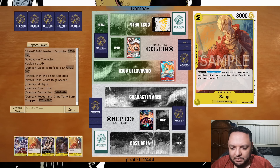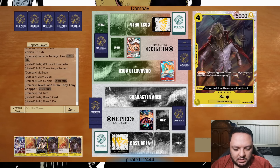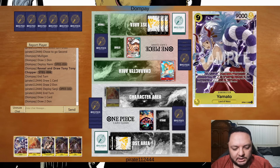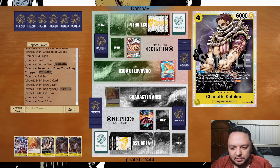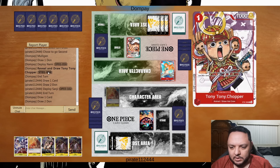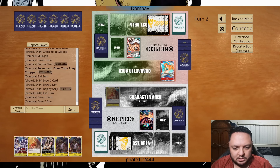We're going second against this leader. I think we'll keep the hand because we have a decent curve and we get to play Yamato towards the top end. We get to play Sanji in this matchup too, which is probably decent enough. We'll take the first damage, then attack with Karakuri and try to be aggressive. I want to build a board before I attack the leader — he got Nami and Chopper.